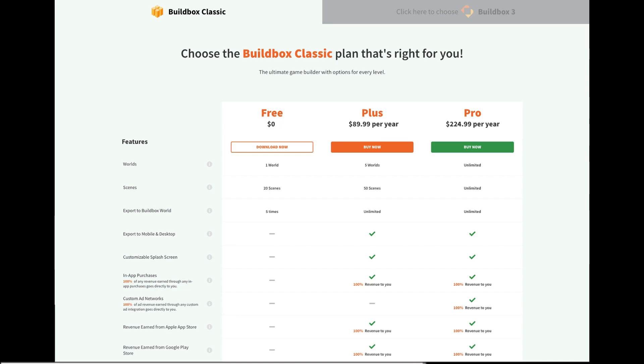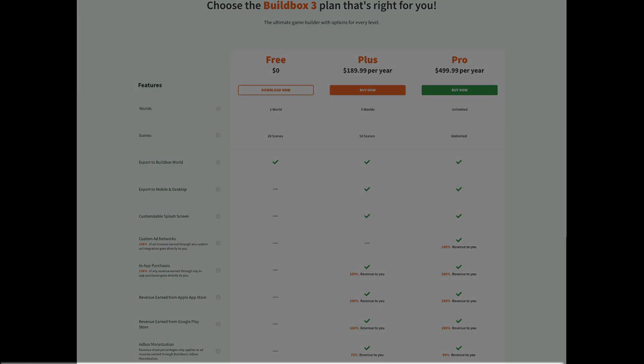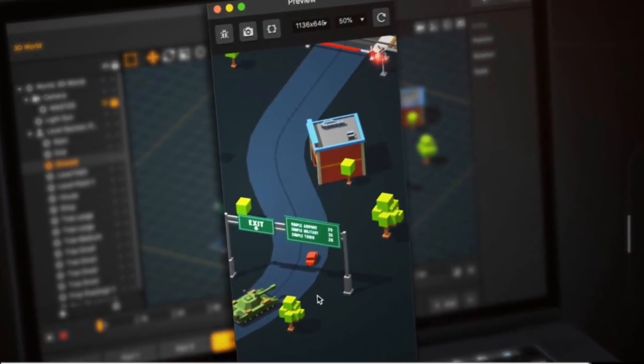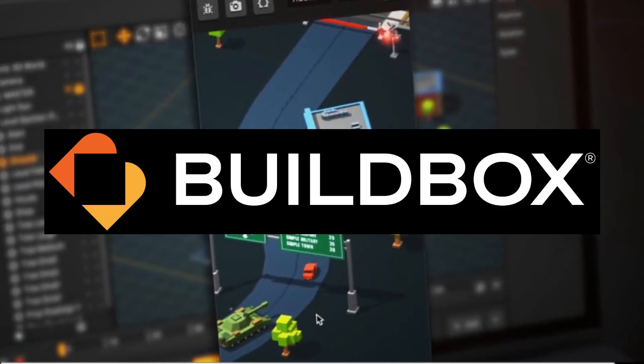Buildbox is totally free and super easy to use. There are two main versions: a Classic version which is easier and meant for more 2D style games, and Buildbox 3 which allows you to make both 2D and 3D games - the newer more updated version. Both are absolutely free, but if you want to publish on the Google Play Store or App Store you do need to subscribe to the Plus or Pro plans, which is pretty cheap. If you have any interest in making games at all, Buildbox is the platform for you - link in the description.